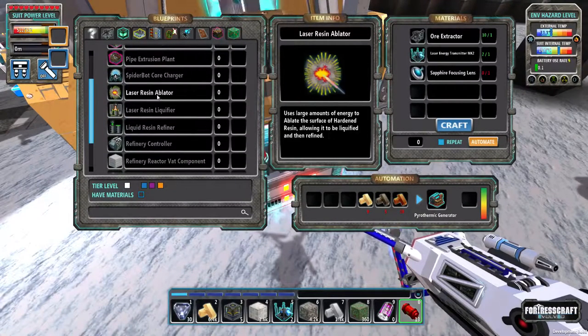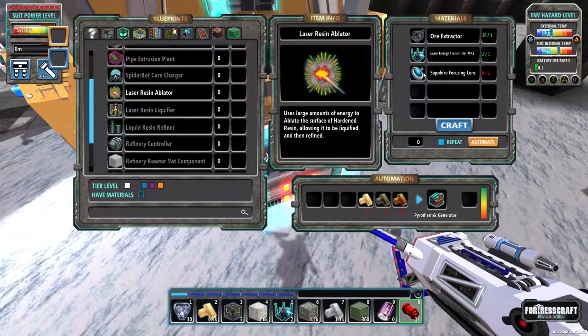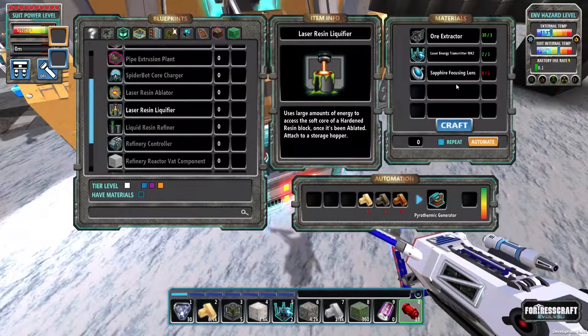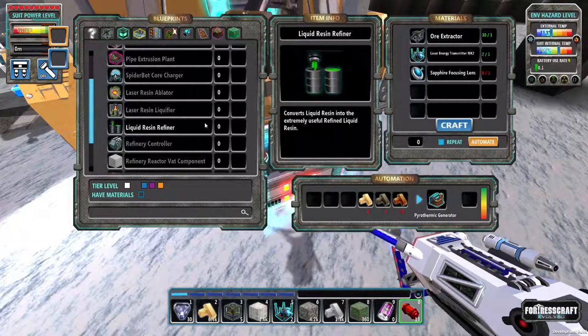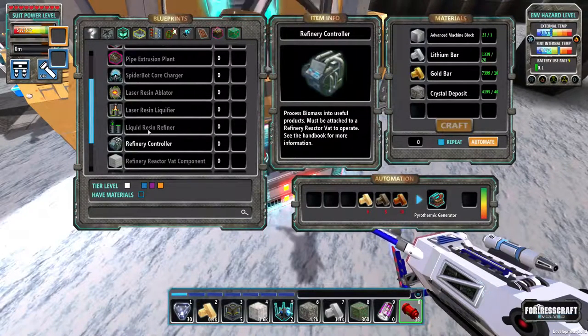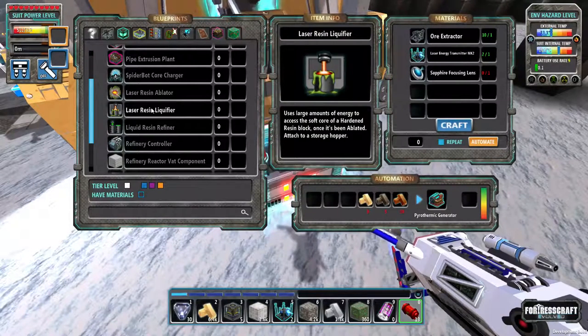We've got to build these resin liquefiers, ablators and all that stuff. This is gonna start taking some of the crystals, which makes things harder because these crystals are kind of rare. I don't even know if I've found sapphire yet or what level that would be at. These things all take sapphire — they all have the same construction components, which is kind of weird. We're gonna need at least three sapphires.